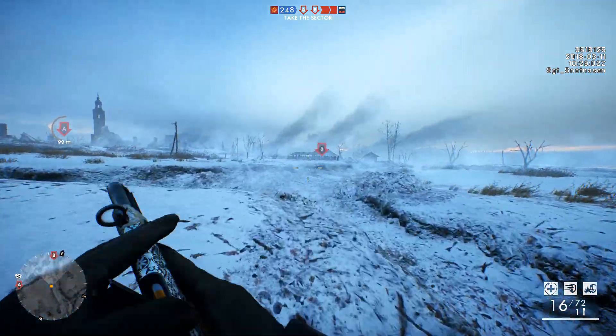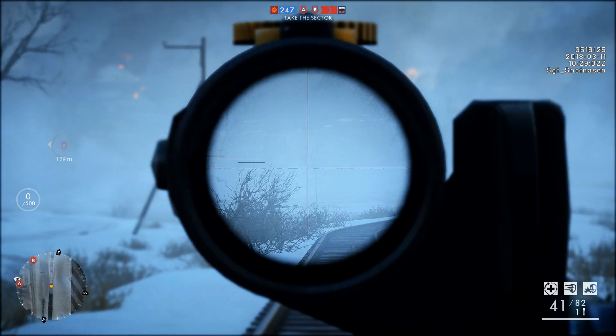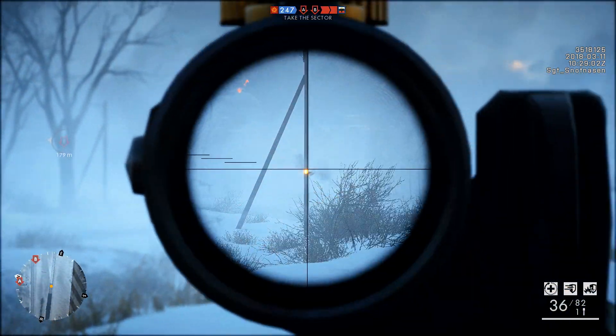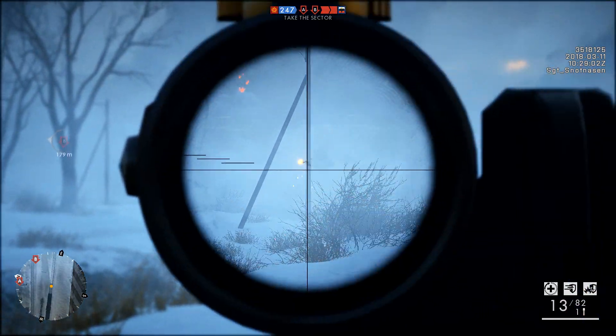Next we have the M1917 Patrol Carbine. This variant is equipped with a mid-range scope — a first for the Assault class — and offers improved aimed accuracy over the Trench variant at the cost of hip fire.